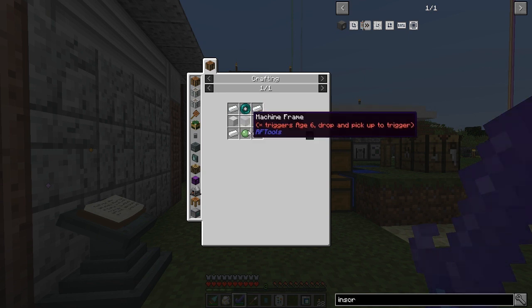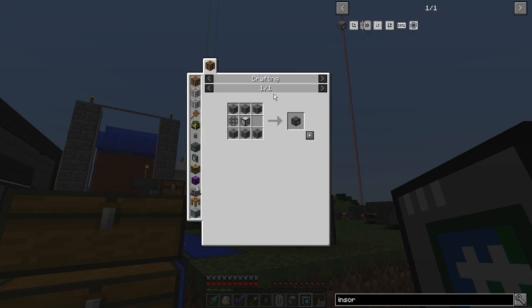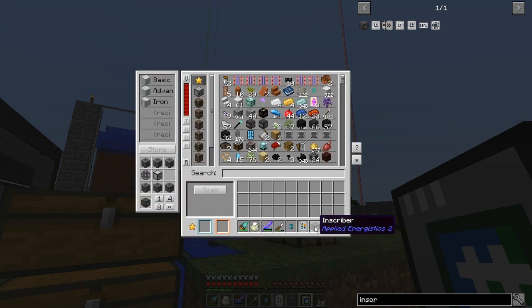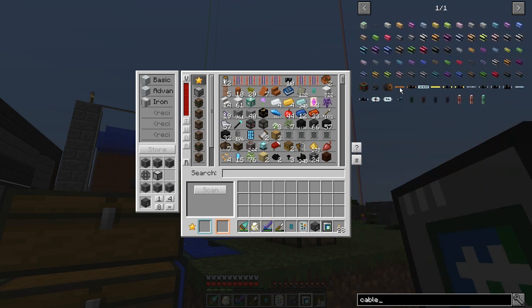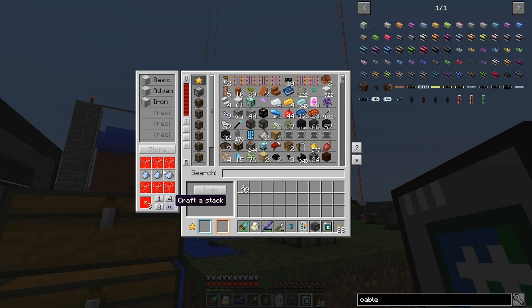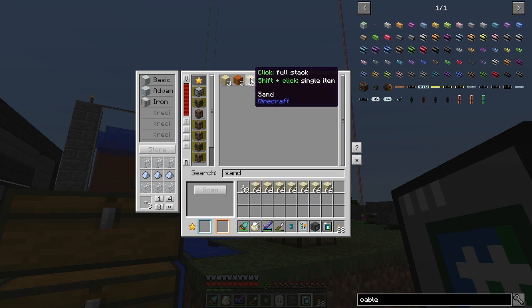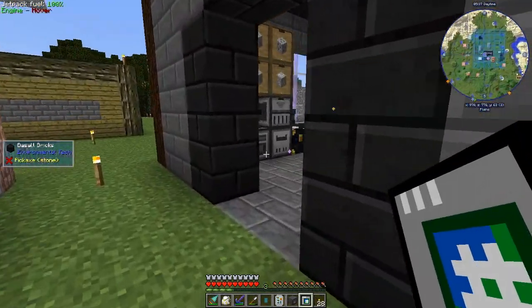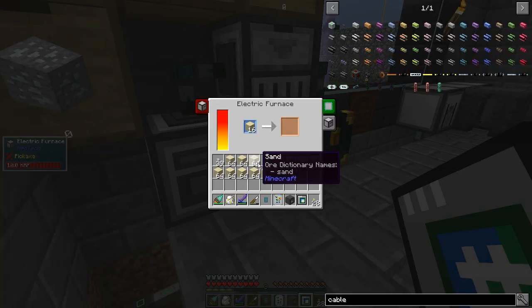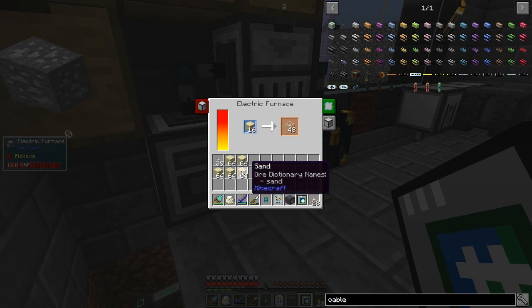To start this I need a thermal binder. Thermal binder — get. Inscriber — get. So there's my first inscriber. I'm going to need some cable. We're going to make ourselves some Fluix. For that I need quartz fiber, which I should be able to make quite a bit of. Nice thing about this furnace is that it processes tons of stuff all it wants, makes it really easy for me to get absolute crap tons of this.